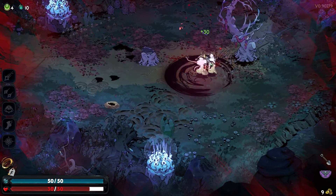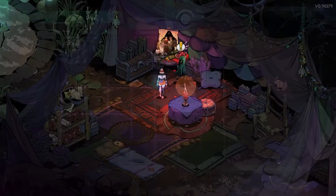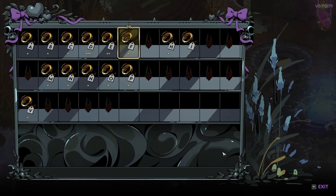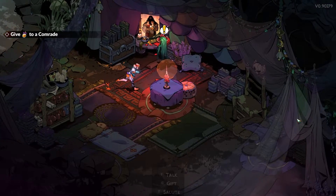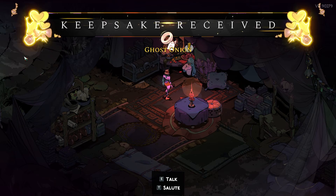Here is what keepsakes do and how to get them in Hades 2. Keepsakes are obtained by gifting nectar to one of the NPCs. Most keepsakes grant passive perks on your runs and improve your chances of survival. Go to an NPC and press G to gift them nectar to obtain a keepsake.